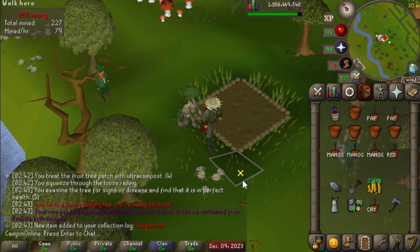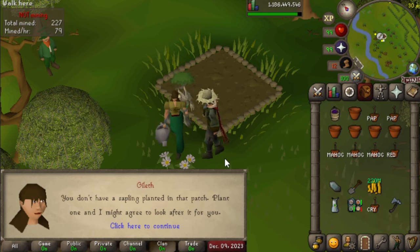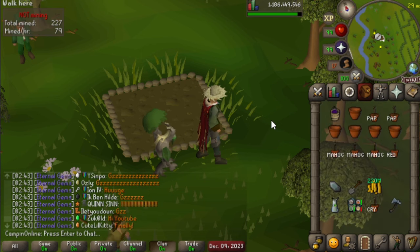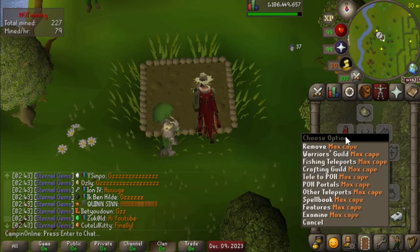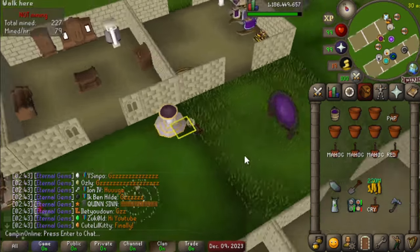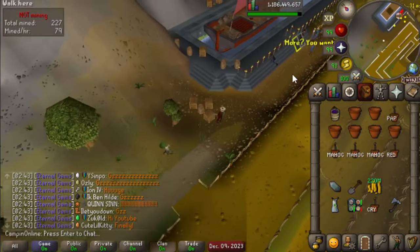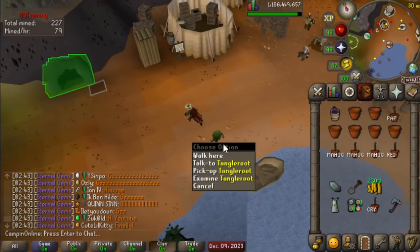Holy hell — we got it! I was just doing a random farm run and we got it. We got Tangle Root! I think we even got pretty lucky on it — 51 million farming XP, that's probably about on rate. So I'm not gonna complain about being dry. I'm still gonna do my farm runs, but might just be a little more lazy now. First we finish Evil Chicken so we don't have to do birdhouse runs, and now we get Tangle Root so we don't have to do farm runs if we really don't want to. That is pretty wild.